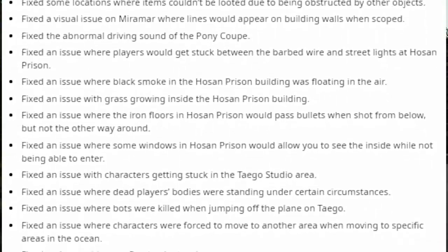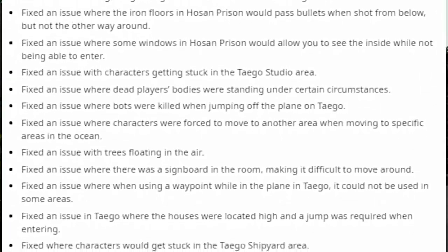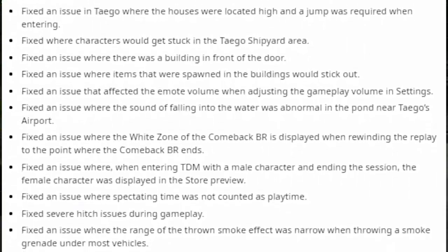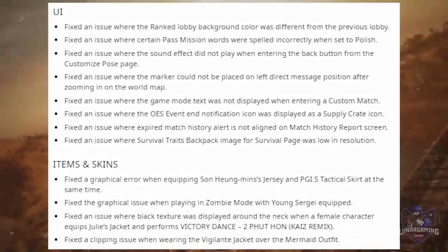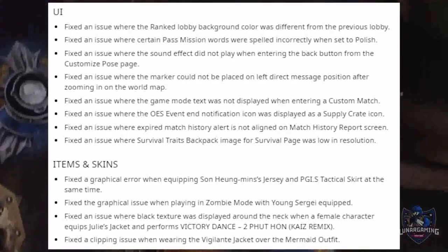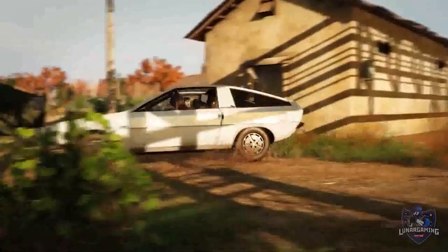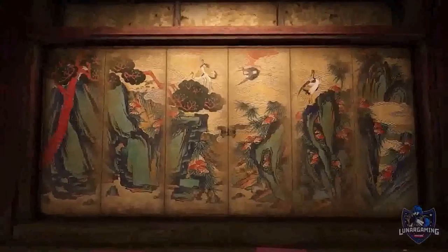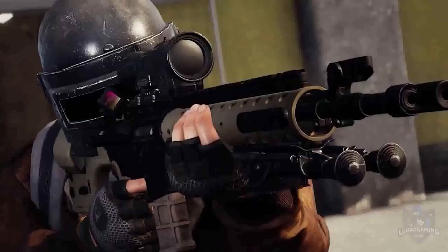For performance, the backend pre-pass system logic has been improved to slightly improve performance. And last but not least, bug fixes which are on screen right now if you want to pause and read through them. That's the list of all the changes in today's PUBG console update patch notes. Let me know what you think of the changes in the comments below. If you want to see more straight-to-the-point update videos for PUBG and other shooter games, then subscribe and help grow the community. Thanks for watching and I will see you all next time.